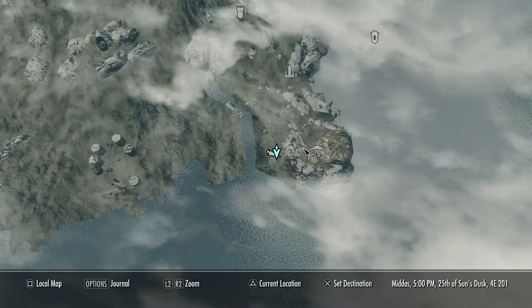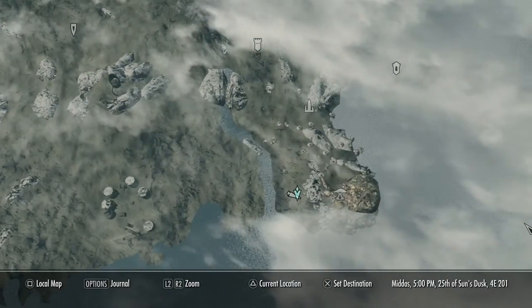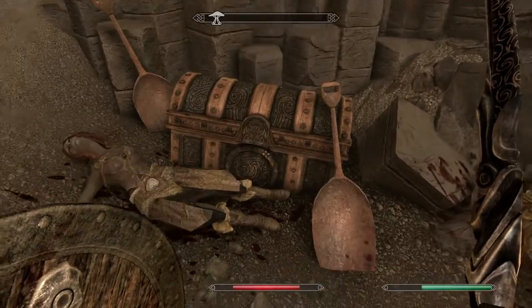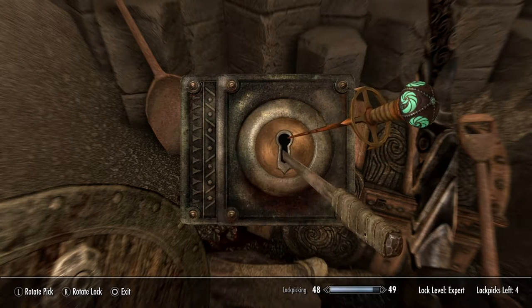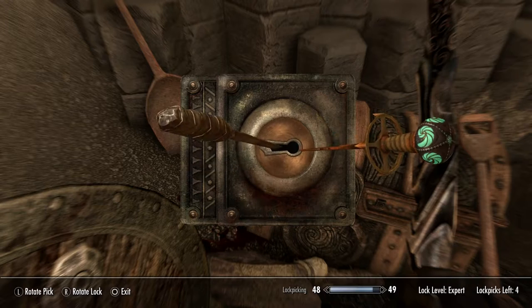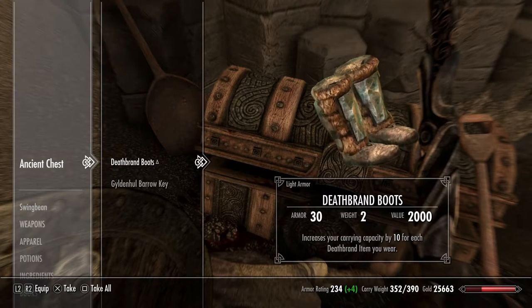For the last location we're going to want to come over to here — Nchardak. You would have visited this area if you completed the Dragonborn quests. You can see Raven Rock is just there. There's going to be some Ash people here that you're going to have to kill, and this chest is also an expert lock. If you've only got a few lockpicks, save before you do it — no problem for me as I have the skeleton key. This is going to be the final item of armor you need to complete the set: the boots. Increases your carrying capacity by 10 for each item, so you're going to get another 40 points in carrying. There's also a key in here.